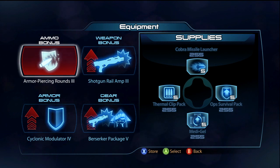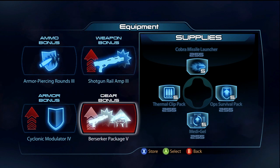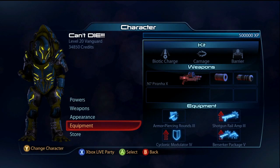For equipment, I'm going to be using Armor Piercing 3 - you normally do have to use Armor Piercing 3 with this gun - Shotgun Railamp 3, and then Berserker Package 5. I don't really recommend meleeing a lot, but I don't have Shotgun Amp. I would recommend Shotgun Amp over anything else. Finally, the old Shield Booster Equipment 4, which is 150. Alright, let's get into the gameplay.